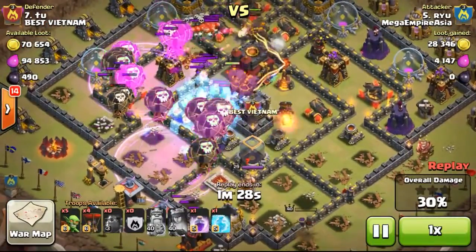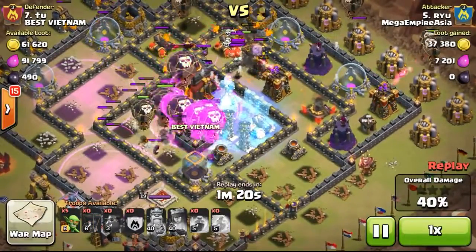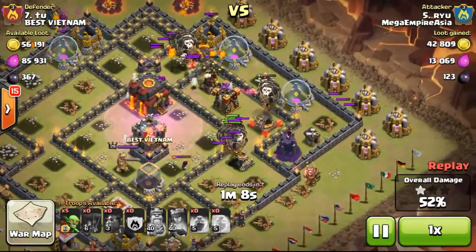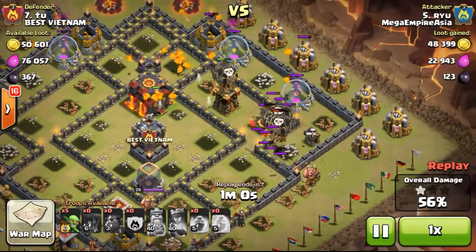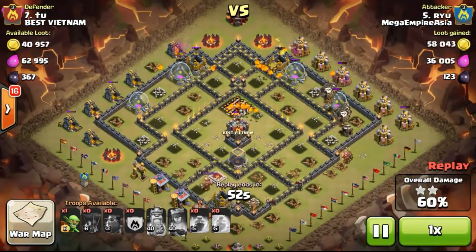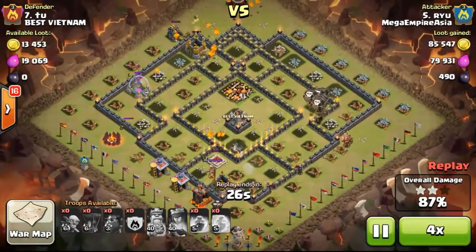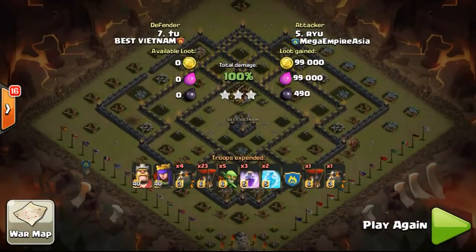Now freezing up the middle which contains the inferno and also the 2 teslas. The clan castle came out along with some skeletons, which are attacking the air troops but don't do much damage to the lava hounds. Once the lava hounds explode and the pups come out, they take out the skeletons. On the right side, most defenses have gone down — just one wizard tower and one air defense left, plus one X-bow doing damage to the balloons. In the end, just the pups and balloons clear out the base — 100%, 3 stars, very nicely done by Ryu.